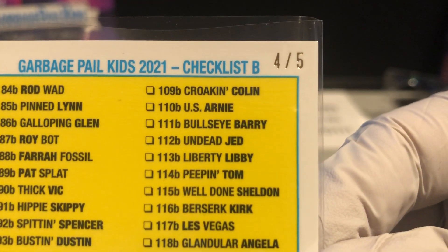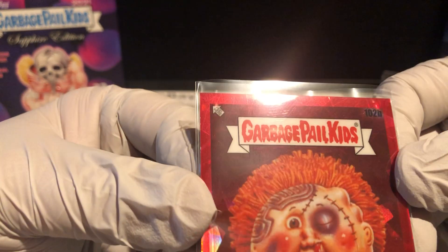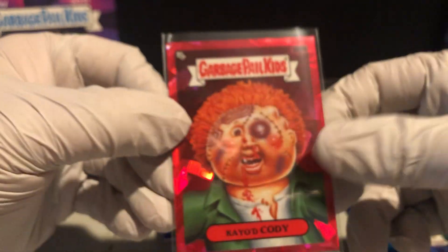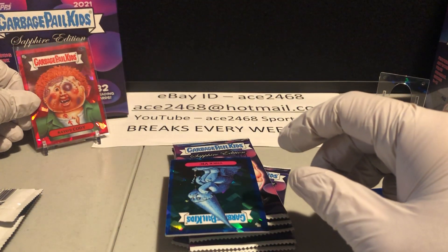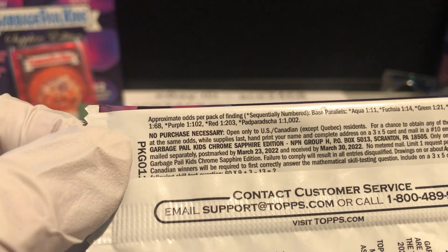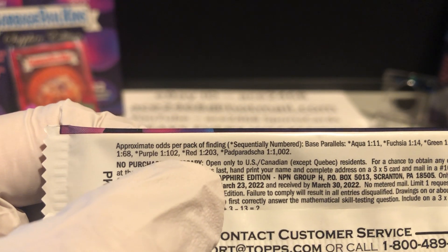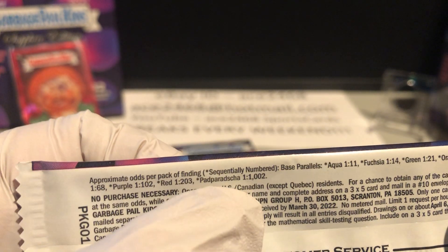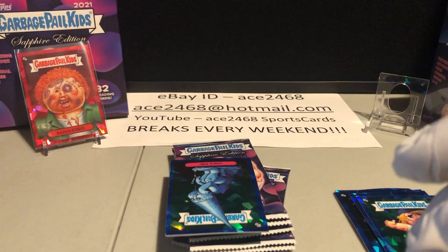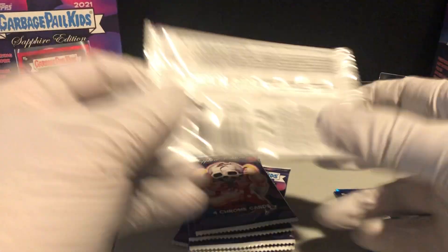Must be the red one there — four of five. Huge hit. K.O.'d Cody, third series, number 102 B. Going to be tough to beat that. Let's go back and look at the odds — it's the red, yeah. One in every 203 packs, so that's the second best one. The only better one you can get is the one-of-one. That's one heck of a way to start it off.